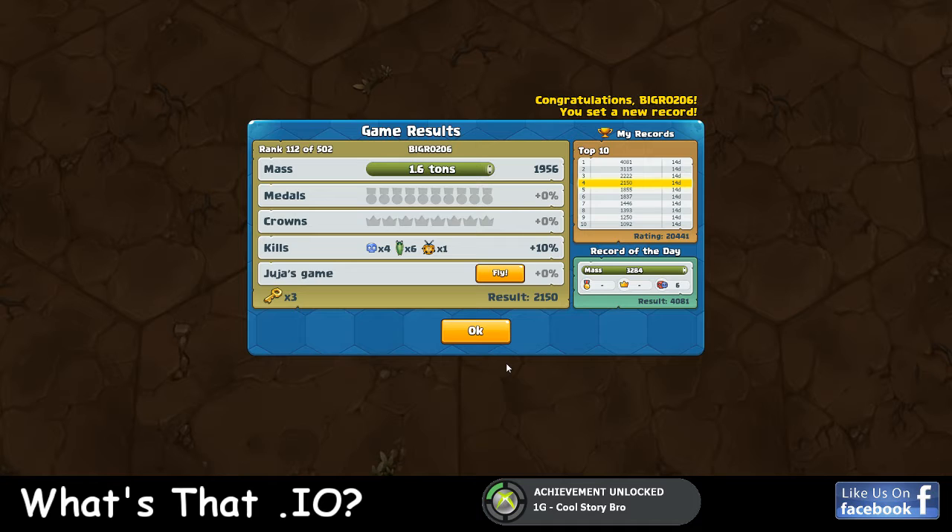I've got four skulls - which was four kills. I killed six slugs and got one juja. My mass record of the day was 32. We've been playing this for the last couple hours with six kills. This is kind of cool how they keep track of this for you. If you register your account, it makes this game 100% different for you.